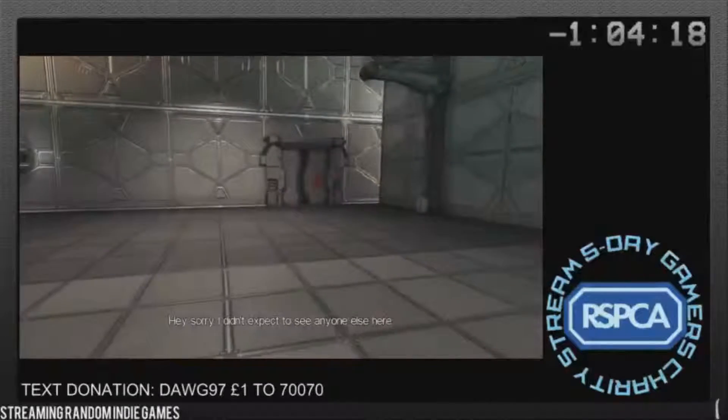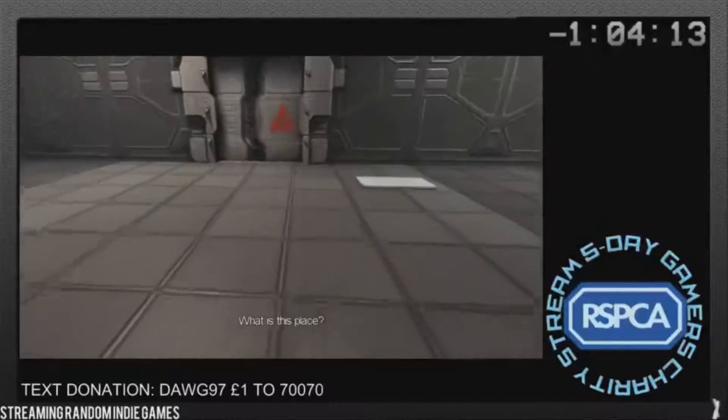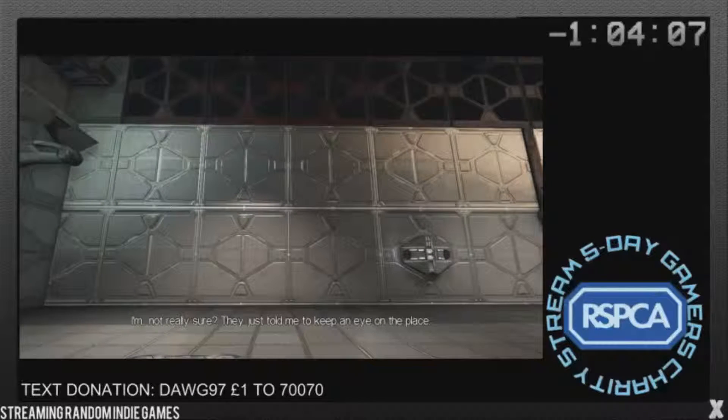Oh boy. Hey, sorry — I didn't expect to see anyone else here. Hi there. What is this place? I'm not really sure. They just told me to keep an eye on the place. It's on the top floor though, if you're looking for a way out.